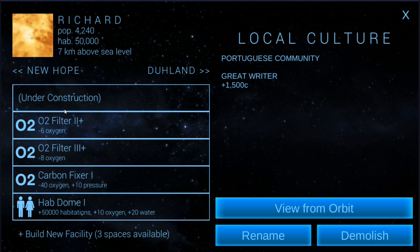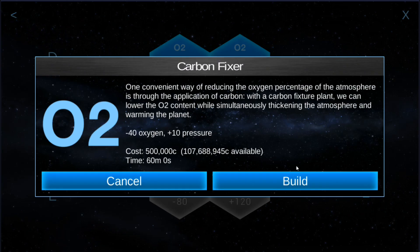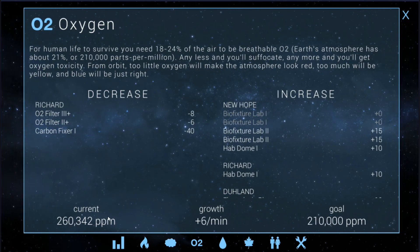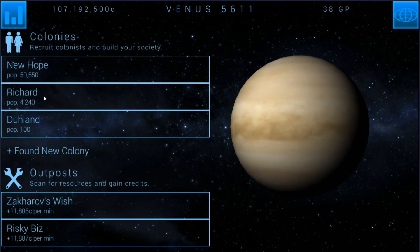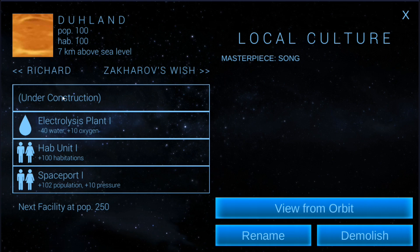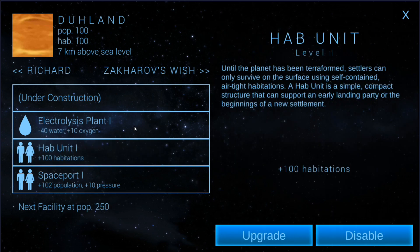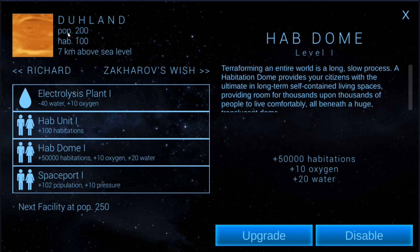I would have to use the O2 filters to try to cancel that out. You know what, let's just do it — we need oxygen to go down anyway. The carbon fixer can run in the background to help stabilize the oxygen. If this goes to like negative 15, that's not going to be a bad thing; we just need to make sure we do something to stop it, whether that's turning off O2 filters or whatever. I need to build one more of these and then an electrolysis plant. I might as well hurry this at 8 Genesis points — sure, let's just do that because the pop is going to fly.